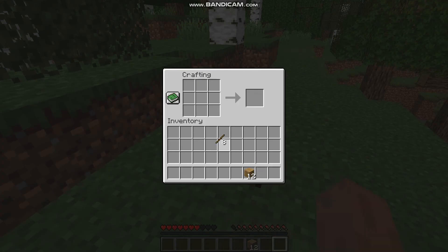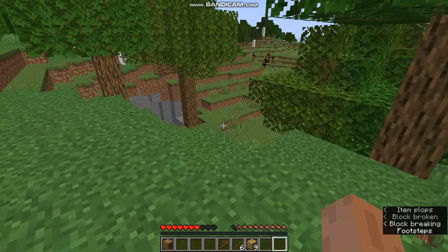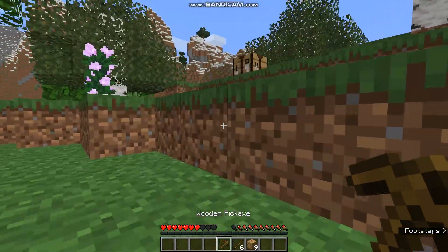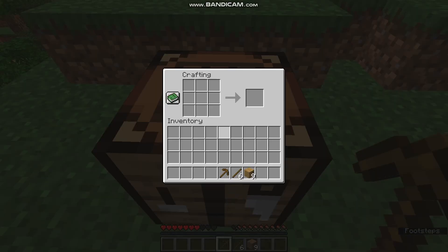So you open your crafting table with right-click. You use your planks to make a sort of flat area like this — that's a wooden pickaxe. You can use this to mine stone. Wooden pickaxe is really important, and stone can be found underground if you get lucky and find a cave.